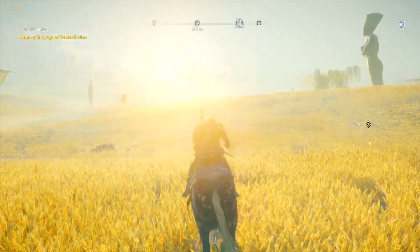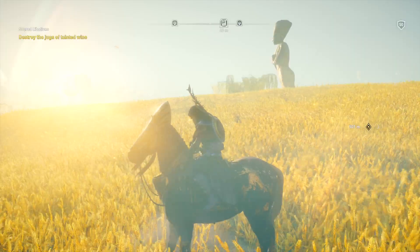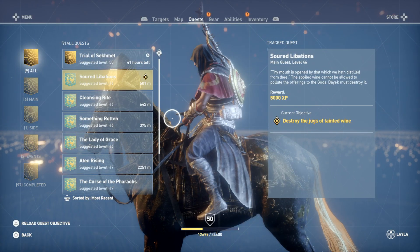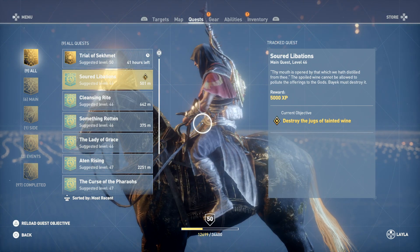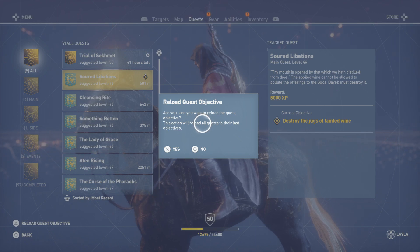There's two more shards. Now I'm gonna load up quests — I already have a quest selected. On PlayStation 4, hit triangle where it says 'Reload Quest Objectives' at the bottom. On Xbox it's a similar button. That reloads the scorpions so you can farm them again.